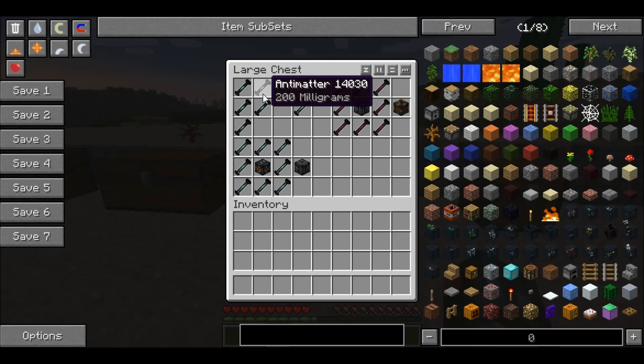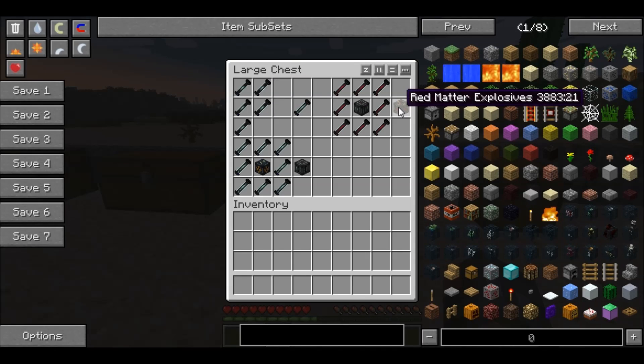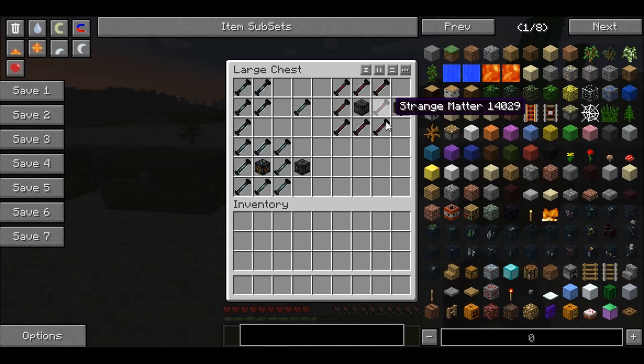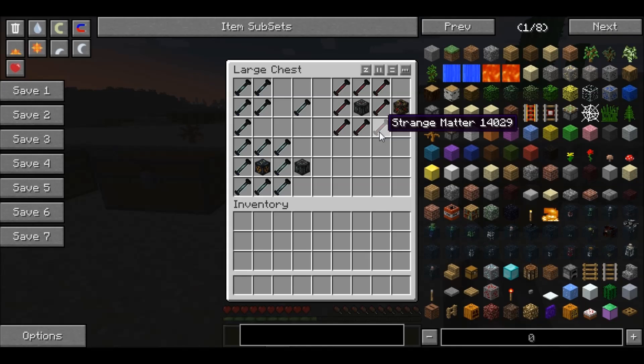Anti-matter is a pretty big explosion, but nothing near red matter. To make red matter, you will need to surround an anti-matter explosive with strange matter. Ironically, I don't know how to craft strange matter either — there is no actual crafting recipe in the quick crafting recipe select list of this mod.